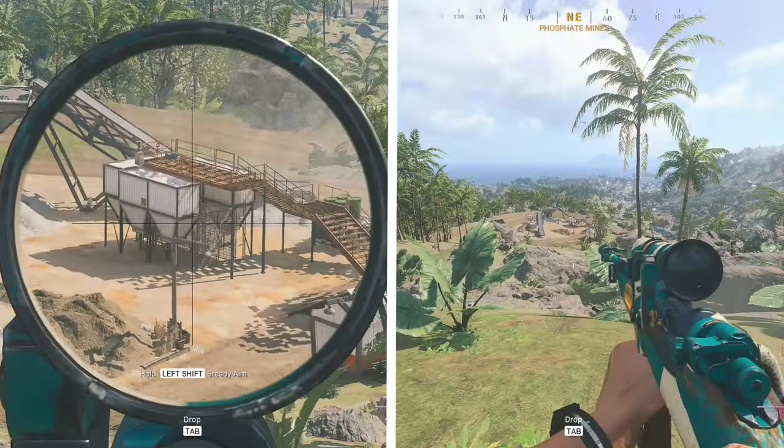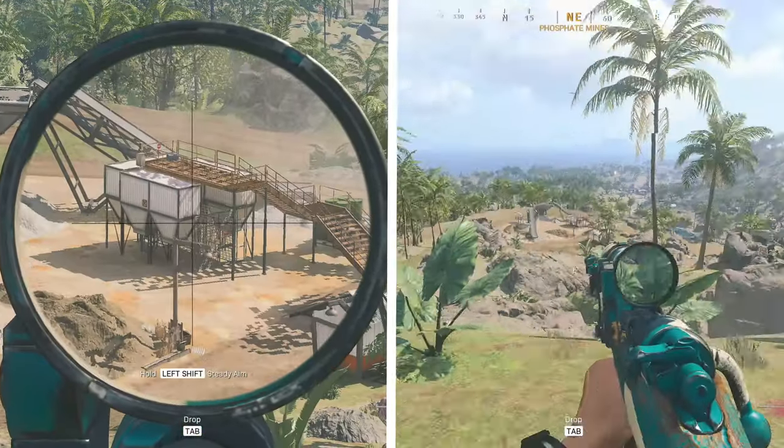It reminds me of using an Intervention with Sleight of Hand Pro from MW2. The only difference between these two loadouts is that the one that ADSs slower is just using a default scope, and the one that's ADSing extremely fast is using the Scout 10x telescopic scope. For whatever reason, just putting this 10x scope on the Kar 98 will make it ADS extremely quick, as you guys saw.